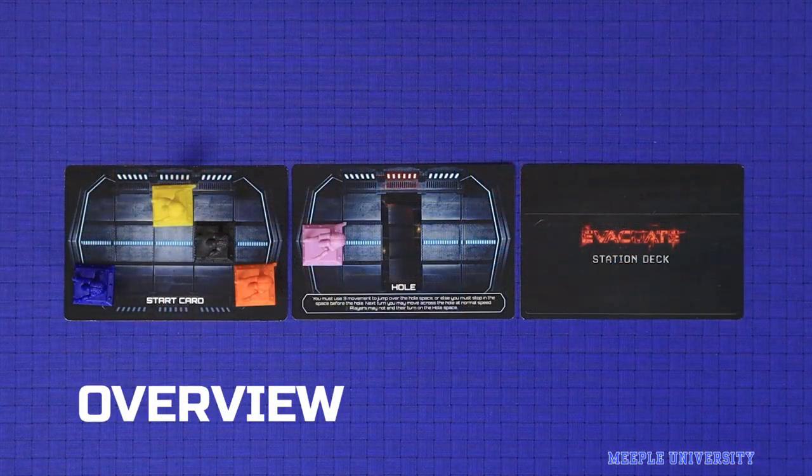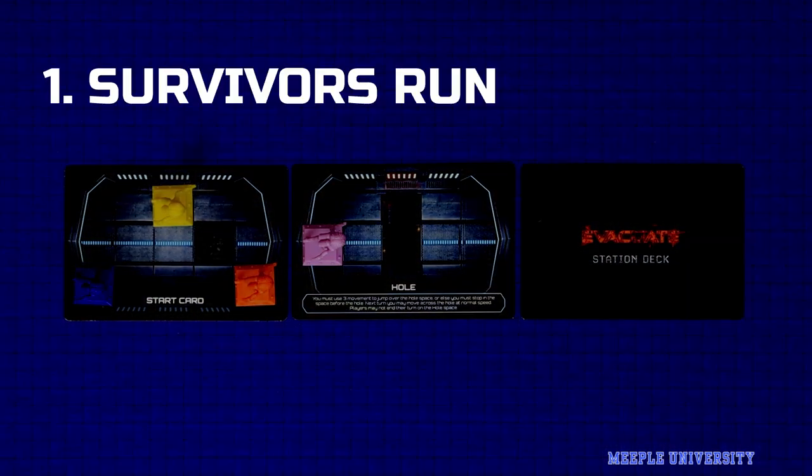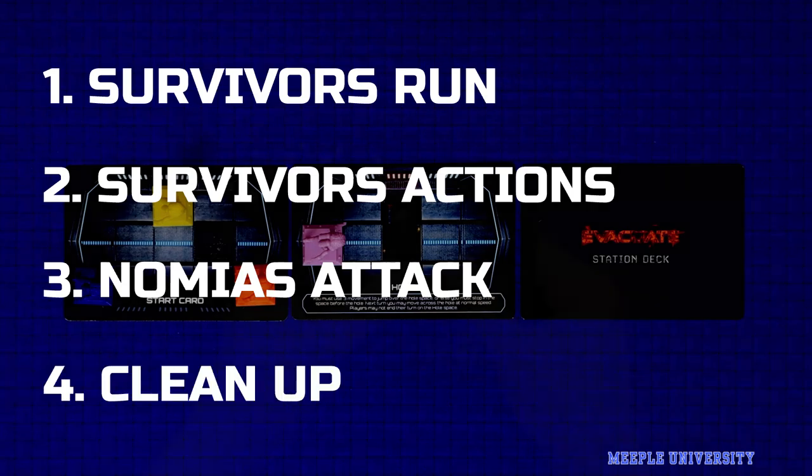Evacuate is played in rounds, and each round is played in four phases: Survivor's Run, Survivor Actions, Nomia's Attack, and Cleanup.